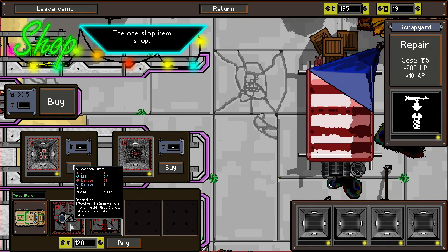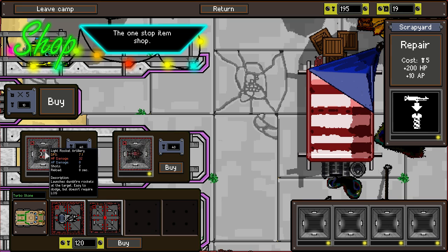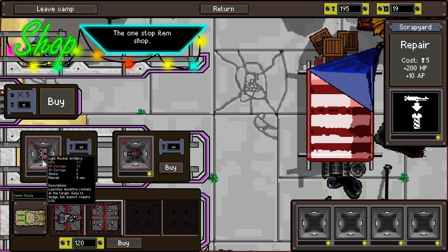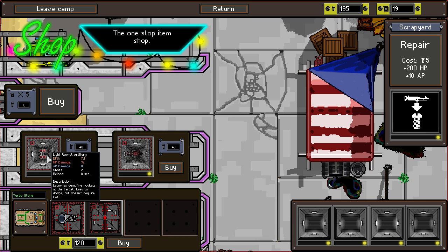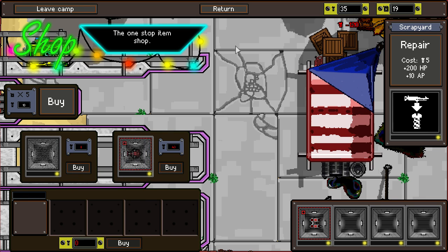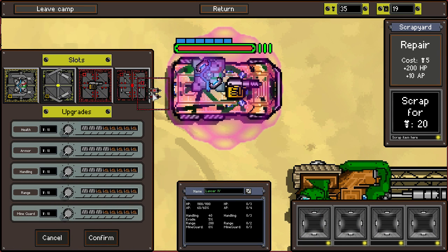I'm just going to assume that because this is on top of a mountain, they have procured the most deadly weaponry we've ever seen. An autocannon 60mm — that's a new vehicle actually. The Turbostone, light rocket artillery, and a buzzsaw. Well that's not that good. I like the autocannon — effectively three 60mm cannons in one, quickly fires three shots before a medium-long reload. That's a five-second reload. I think I'm going to pick this up, and I'm actually going to buy this guy too. That's four vehicles in the convoy right away, and we already have weapons on basically everyone.